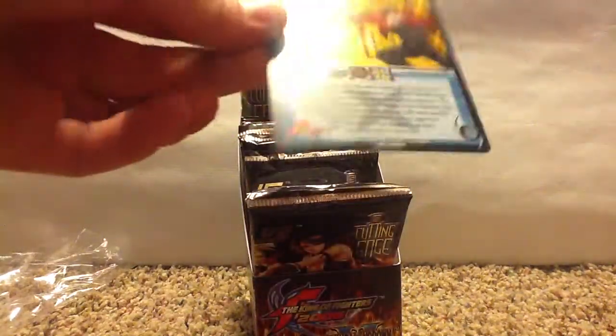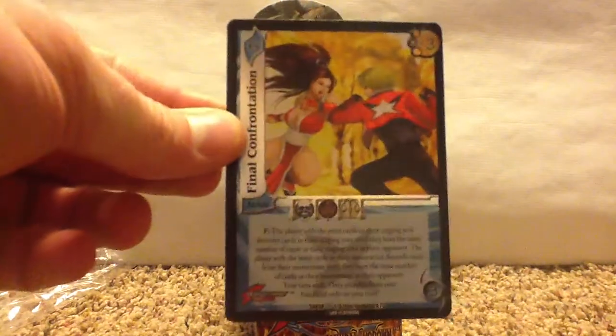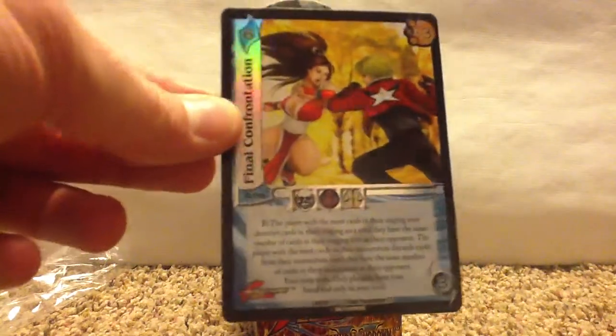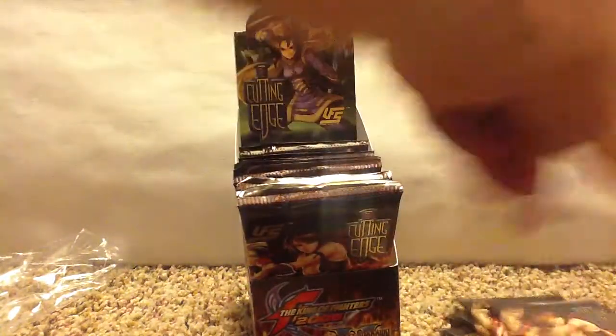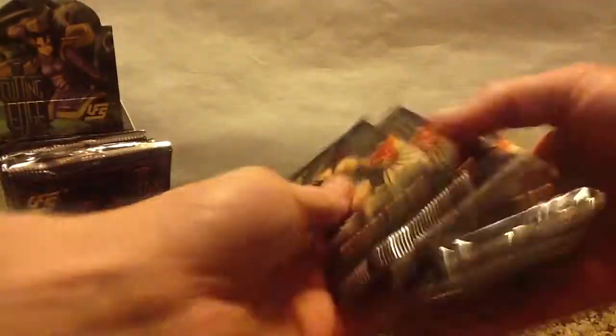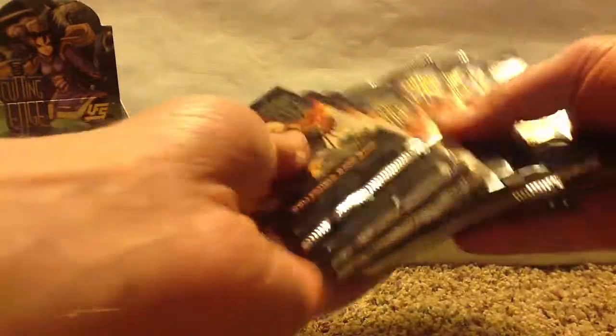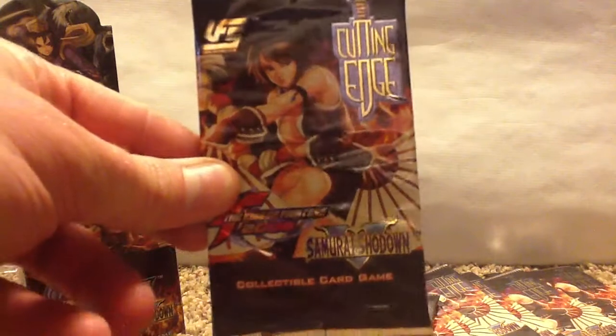Alright, and then there's the box topper — an Ultraware box topper that comes in there. Pretty cool looking. Let's get our packs — 3, 4, 5, 6, 7, 8. There we have our 8. All the artwork on the booster packs are all the same, so let's just get right into it.